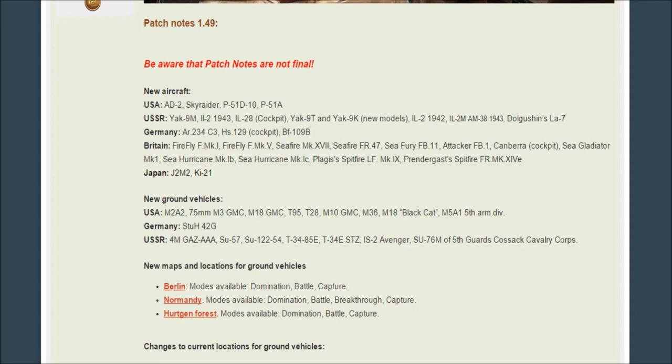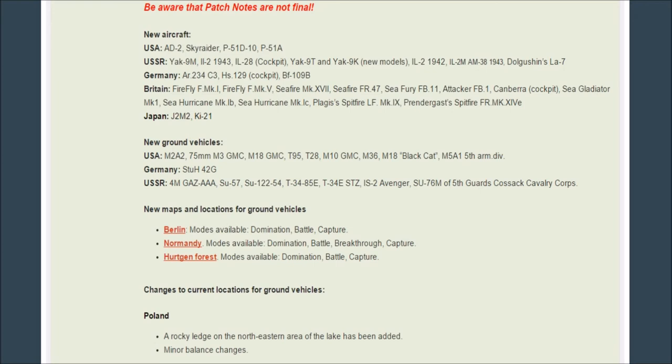Germany is getting the StuH 42G — a Stug G with a 105mm cannon or howitzer. Russia is getting the 4M GAZ AAA, basically a truck with four Maxim machine guns that fires ridiculously fast. Also the SU-57, a half-track with a 57mm gun which I think is a premium; the SU-122-54, a T-54 with a 122mm gun; the T-34-85E as a premium; the T-34E STZ in the normal tech tree; and the IS-2 Avenger and SU-76M, also premiums.